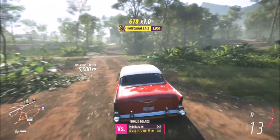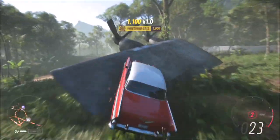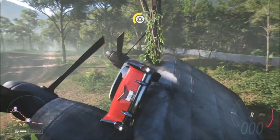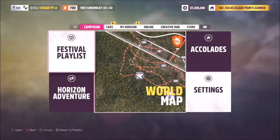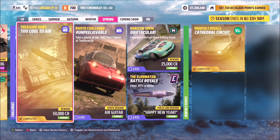To recap: use the 1957 Chevy Bel Air, get 25 air skills — they don't have to be anything specific like ultimate or awesome, just 25 air skills. That will unlock the clue for the treasure chest location. Head over there and smash it just as I've shown.